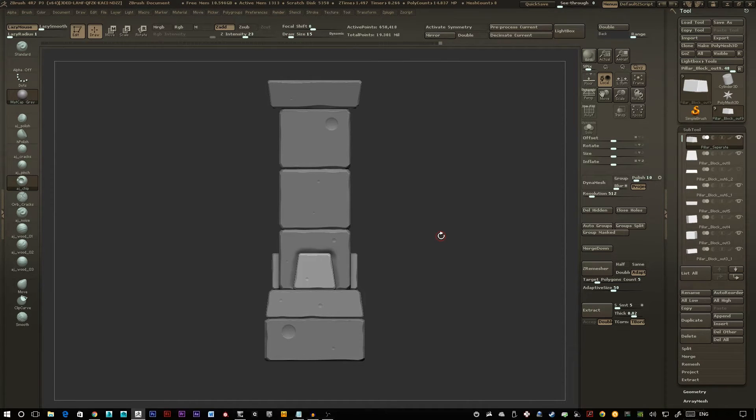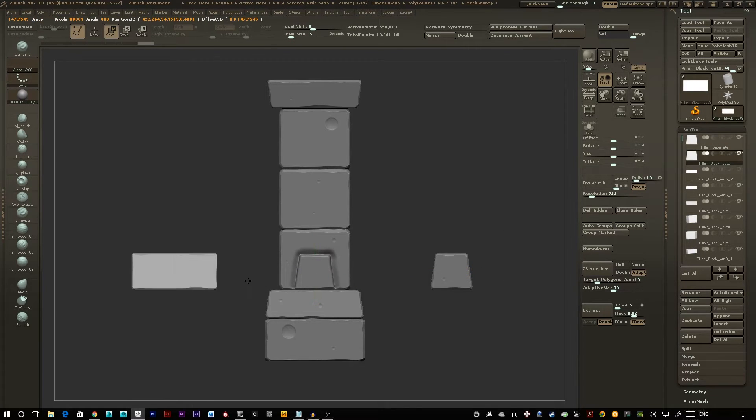You'll see a lot of character artists use this technique to split off clothes and objects so that you can still get all the information on the maps underneath the clothes. Basically to do this, we're going to go through every sub-tool and just move it out of the way of each other so that no two models intersect.